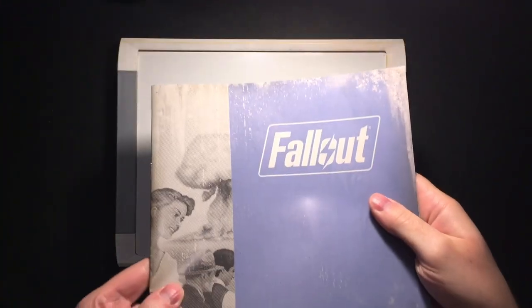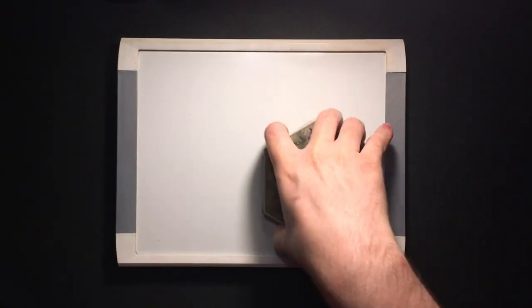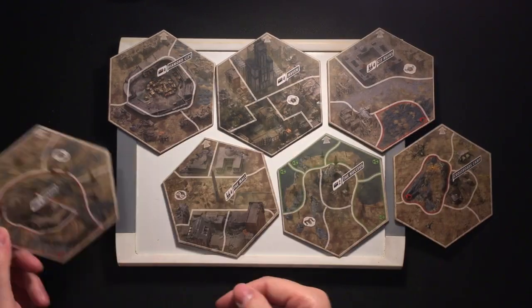You get a rules reference, which should be totally useless to you after you finish watching this. 21 map tiles split across eight dangerous green tiles, six deadly red tiles, and seven special double-sided tiles.